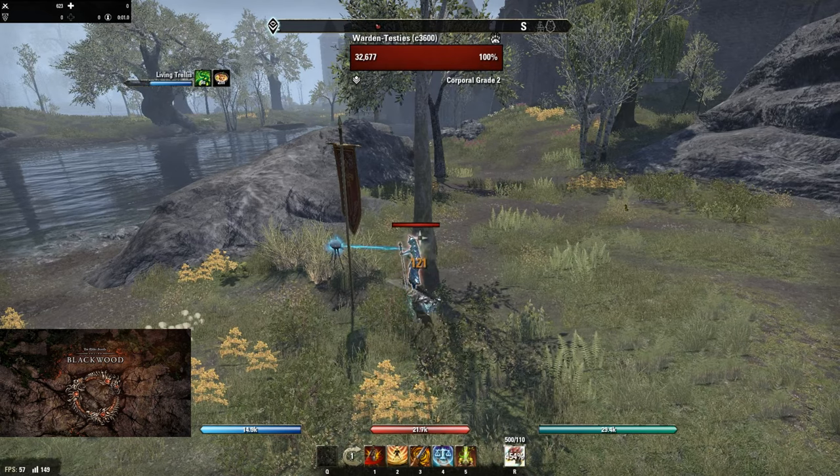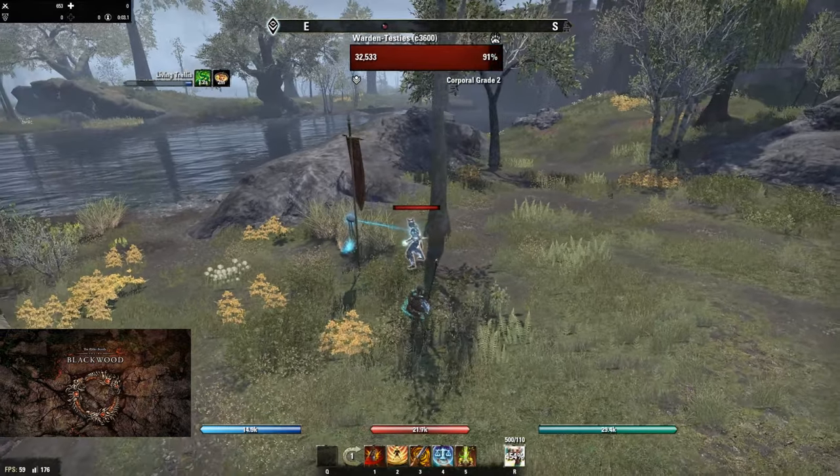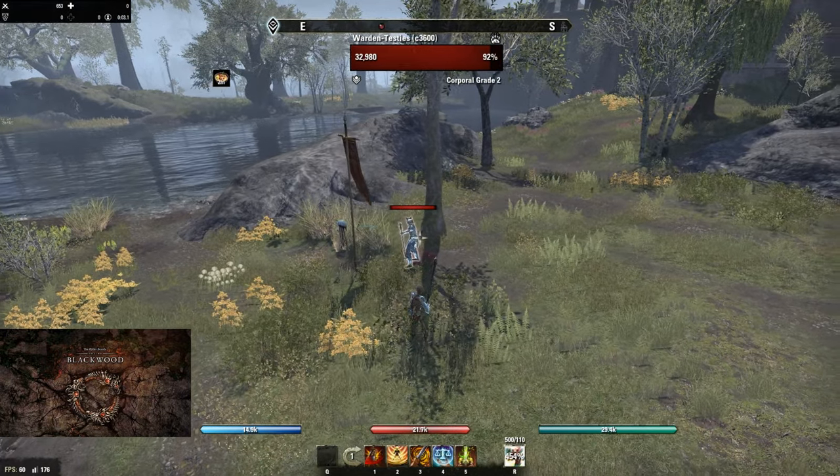Dealing direct damage — so a light attack. Now the dummy will purge itself. It did. That was the explosion.